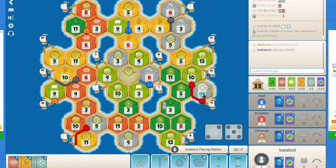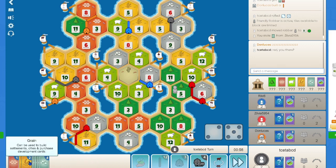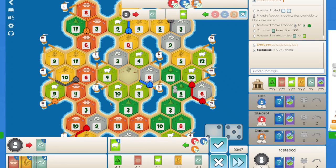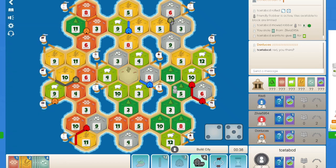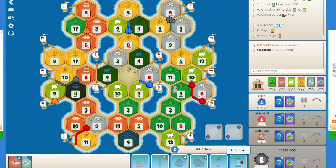I think blocking wood is more important here. I do get ore, but maybe I will just try and get a dev card. Let me check the discard limit — the discard limit is 7. So maybe I will just get a city, although I said I wouldn't because of the friendly robber, but I think it's fine. Red can surely play a knight and block me on the 5. Not sure if Red would want to block the 6 ore.